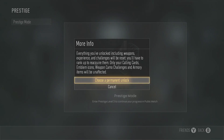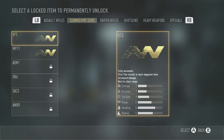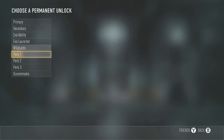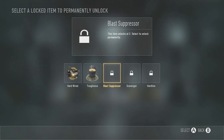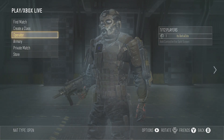Without further ado, let's get into it — prestige mode, enter prestige three, reset your ranks and challenges. Choose a permanent unlock. There's nothing really that you necessarily need, but if I had to go with anything... I'm gonna go with Hard Line. There we go, third prestige — we're here, we made it.